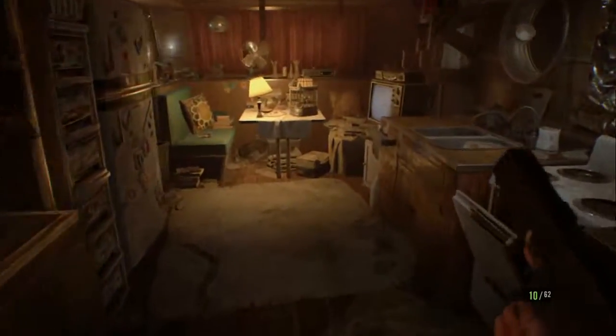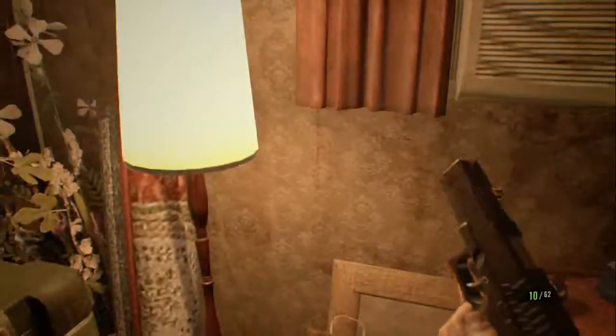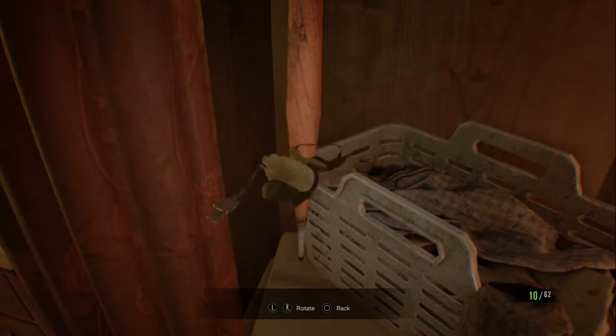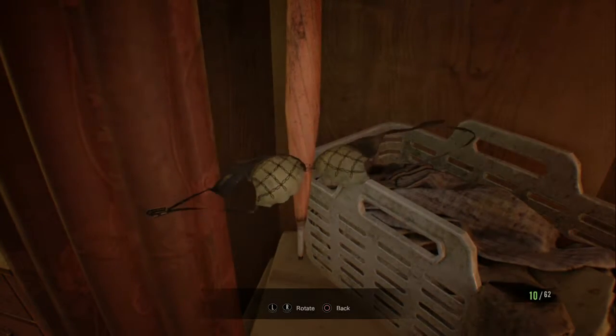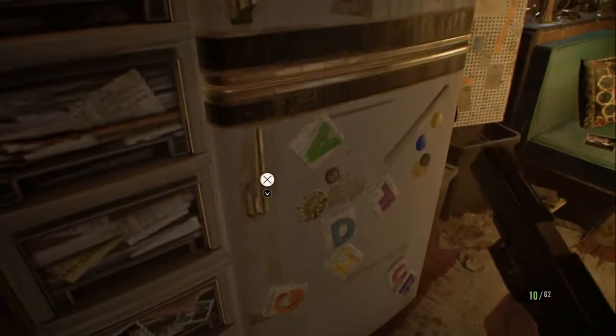Welcome back to Resident Evil 7. In this video we've got a whole new area to explore. First off we got this little trailer that we're in right now. There's quite a few things to pick up in here. First of which being this bra - maybe it's Zoe's. I was kind of hoping there was gonna be like something funny inside, like maybe they hid a really important item inside of it.